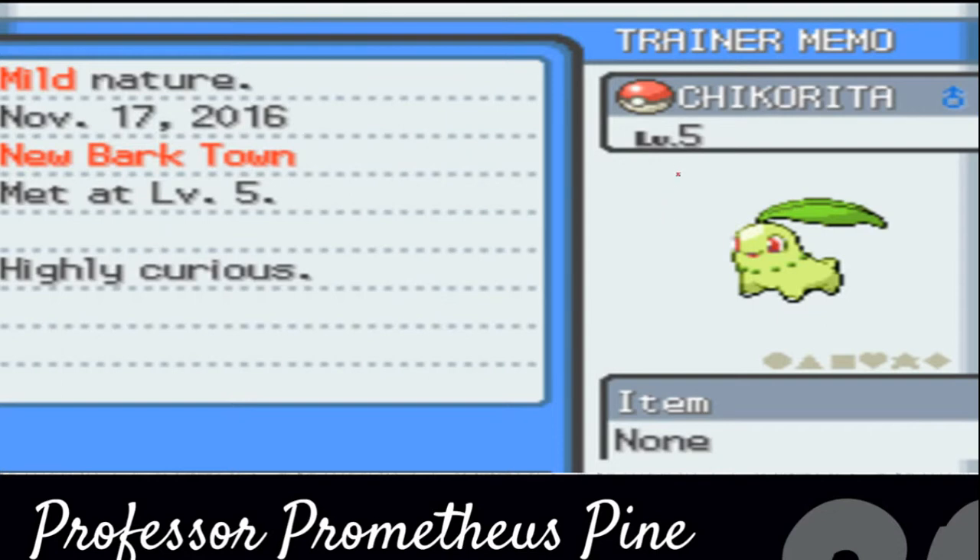Alright, next up is the next line here. This is the date that you obtained the Pokemon. I caught this the day before I recorded this video, so I was given this on November 17th, 2016. Next up, the line below it — New Bark Town — is the location where I obtained the Pokemon. Your Pokemon can be from anywhere in the Pokemon world. This Chikorita was given to me by Professor Elm on November 17th, 2016 in New Bark Town.